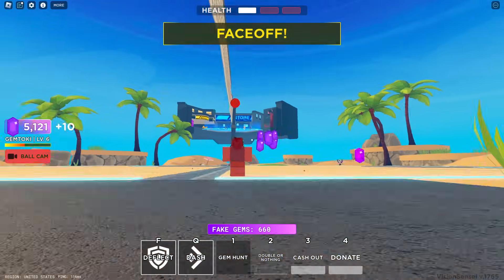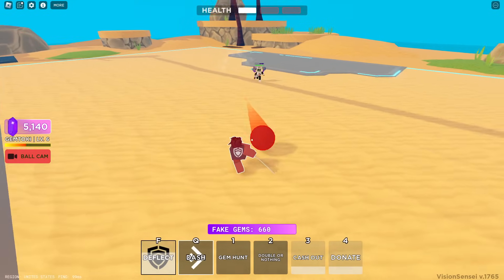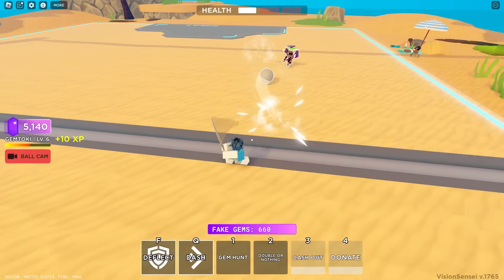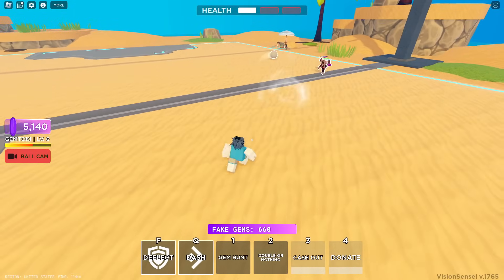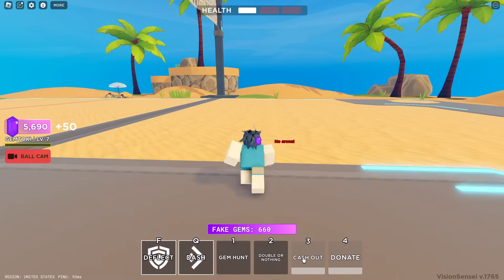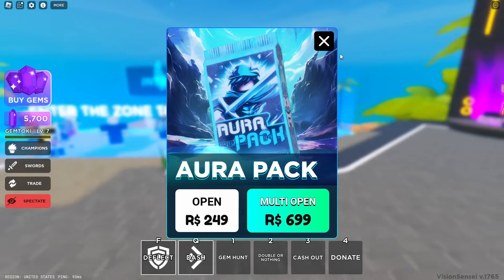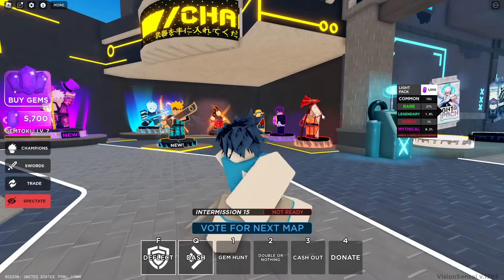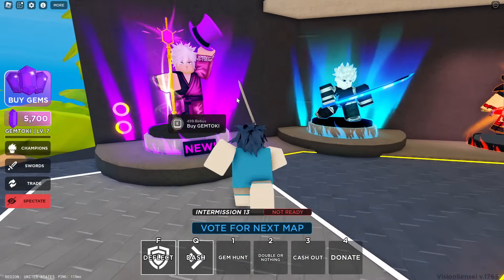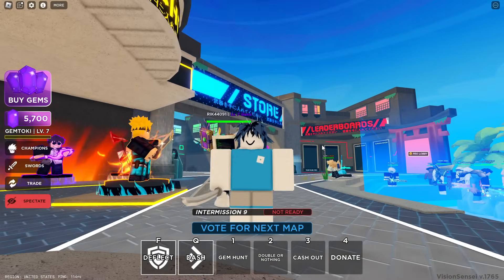We're now in a face-off, let's go! This guy's getting up close — we do not want that, we don't have any abilities that can attack. And we won! If I had Cash Out there, I literally could have gotten like 1k gems even if I lost. But yeah, that's pretty much it for Gemtoki — really cool character, more unique than others. We're gonna move on to Naruto now.